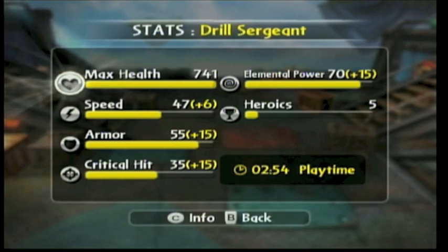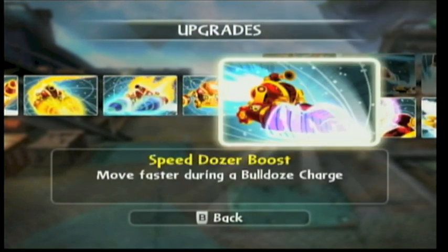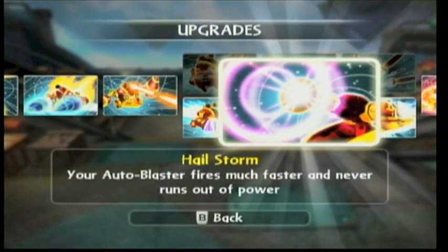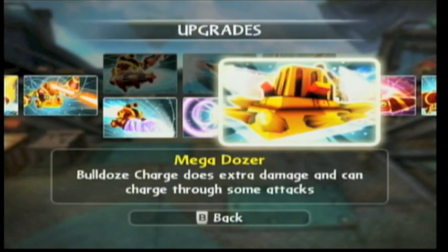Let's take him right to the upgrades — we're not going to mess around. We've got the mega dozer path. You've got speed dozer boost — move faster during a bulldoze charge. Notice how his drills look purple now with the blast instead of blue. You've got hailstorm — your auto blaster fires much faster and never runs out of power.